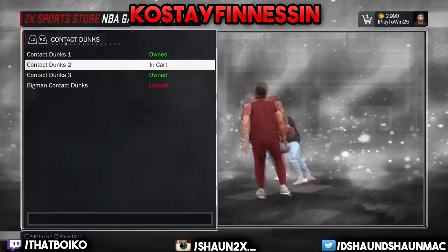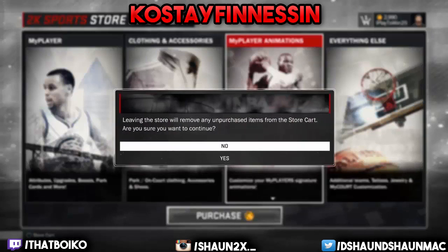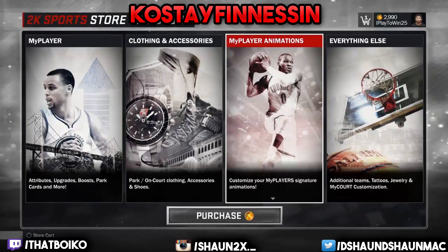So as you see, I just bought a contact dunk, and my center can't normally get that. Basically what you do is just stay in this menu — do not click B — stay in this menu until the game starts.